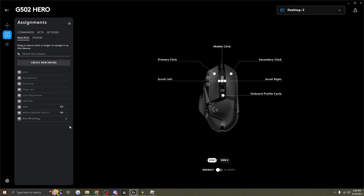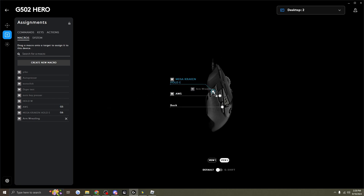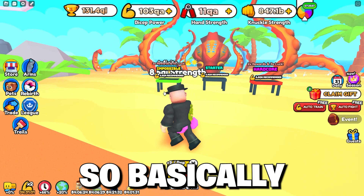After recording, set the delay to around 350 or 400 milliseconds and save it. I already have one set up right here. Then click down where it says 'View To' and click and drag it to one of the side buttons on your mouse.